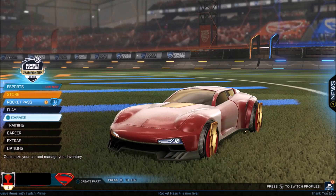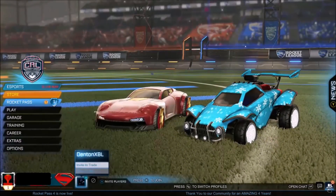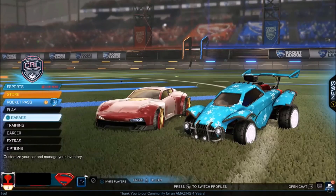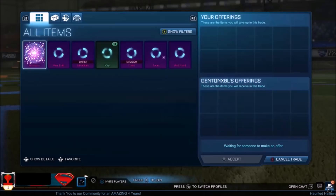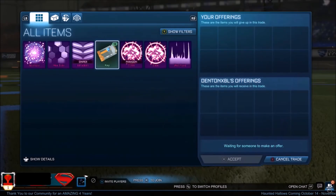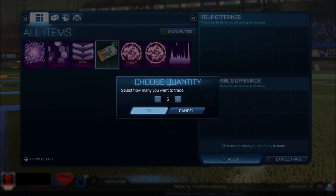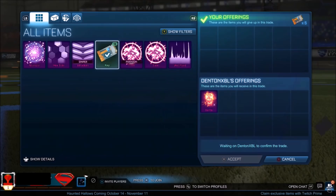From the past couple of episodes, we've actually been making profit from buying and selling black markets. As you can see in my inventory, we're just sat here with a load of black markets — no trash items, no random adds, no crates or anything, literally just black markets and keys. This is actually a very good position to be in because we've got a decent amount of keys, which means we can expand our inventory and just keep on buying and selling black markets.